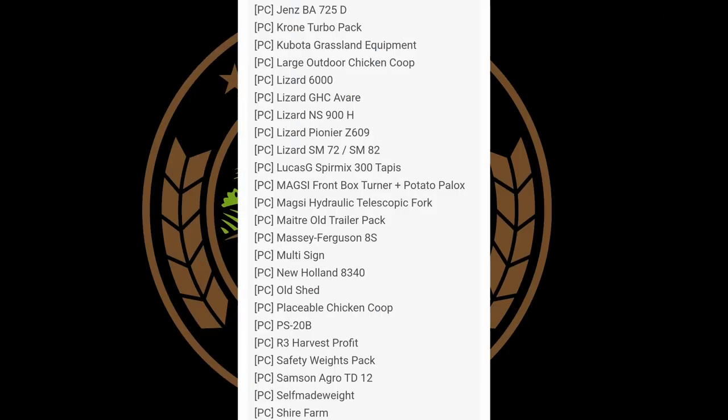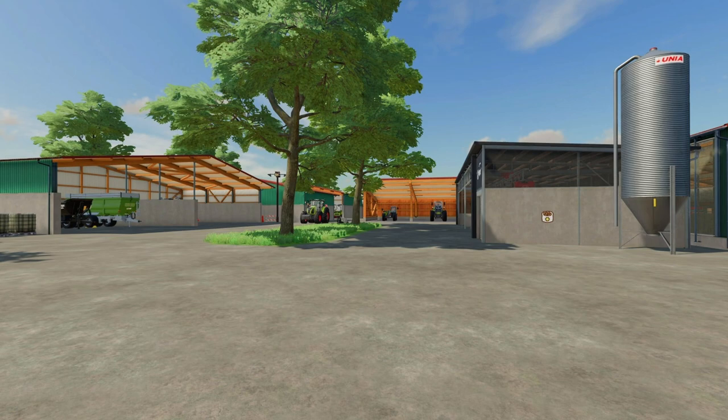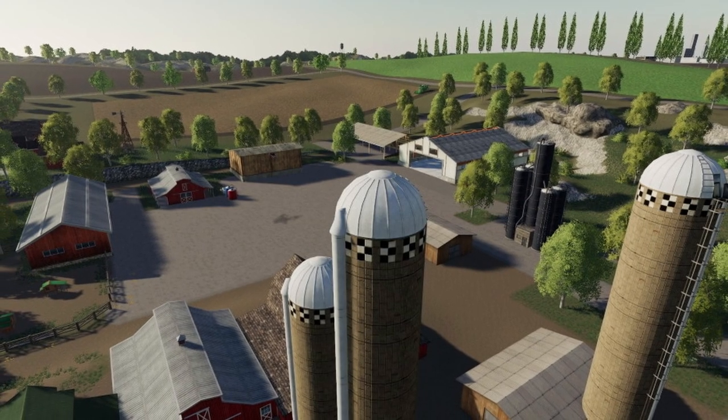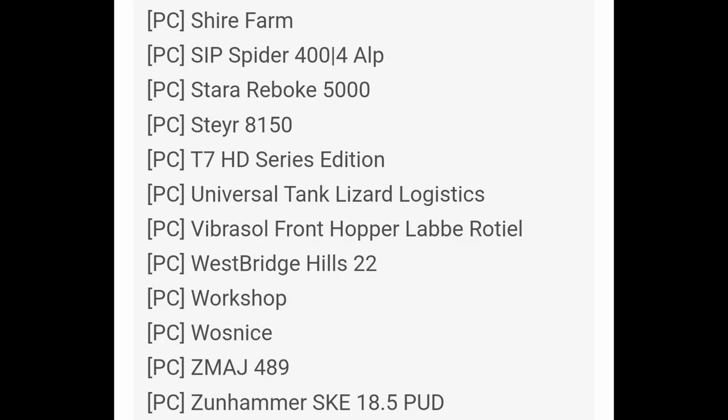Also in PC testing: a bunch of Lizard mods, the Matri Old Trailer Pack, Massey Ferguson 8S, R3 Harvest Profit, Shire Farm still in testing (hopefully that update comes out very soon), and the big one — West Bridge Hills 22. That pretty much covers the notable mods in PC testing right now. Remember, these could all go to console too — they have to go through PC testing first and then console testing.